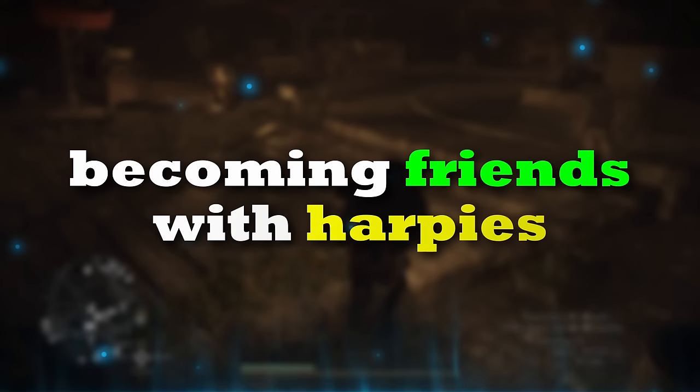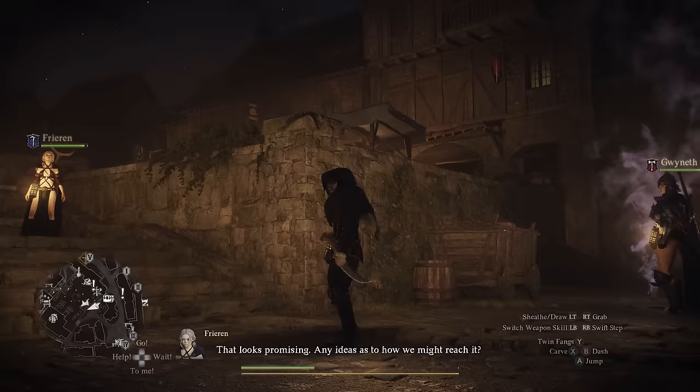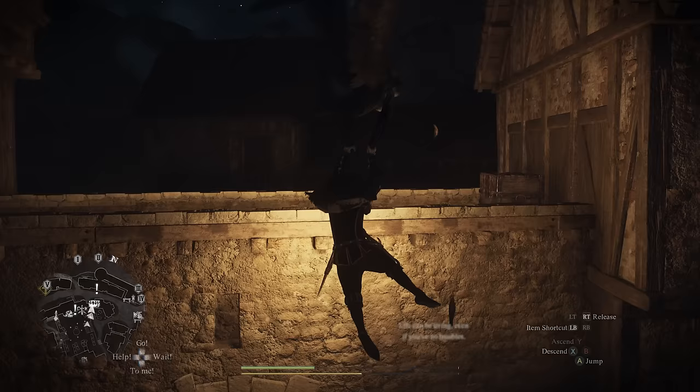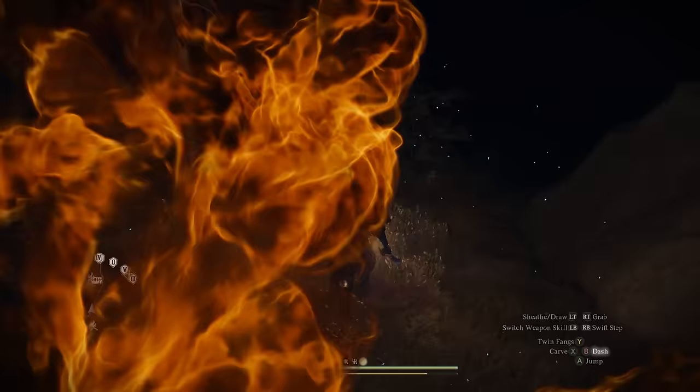Finally, one of my favorite tricks: those Harpy Snare smoke beacons you can acquire are fantastic tools for getting to hard-to-reach spots. Drop one down and it will blast off a beautiful smoke which will lure a Harpy right to you. Grab onto the Harpy — and don't make the mistake of torturing your pawns by accident while doing so — then just fly with your new pet to the desired location. That chest you couldn't get to earlier? You've made it. It's the easiest trick to get a lot of extra chests that you otherwise thought were impossible to reach.